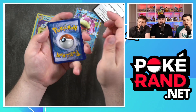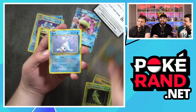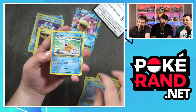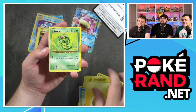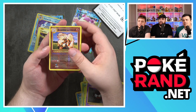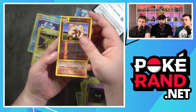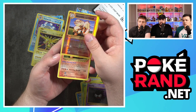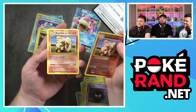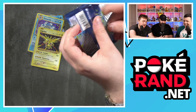Why are you not on our team? We've got at least two people — me and Connor will watch it. Magikarp, Energy, Caterpie, Gastly, Arcanine, Arcanine, and... Arcanine? Ken Sugimori. That's not Charizard. That's Arcanine. That's Mitsuhiro Arita. Last pack.